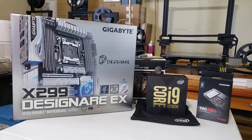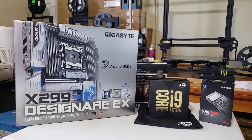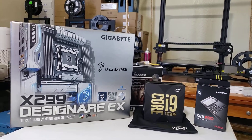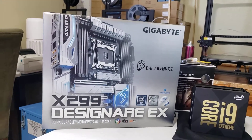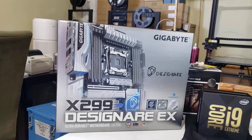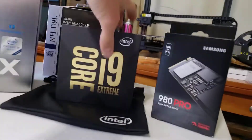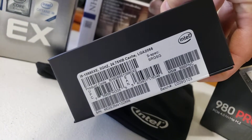I just finally got the last few parts this morning. I've got somewhere around seven or eight grand into this computer so far. This motherboard from Gigabyte — the Designaire, I guess — was $500, and the Core i9 Extreme, the i9-10980XE.